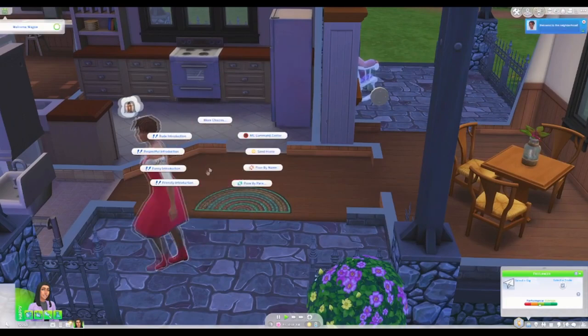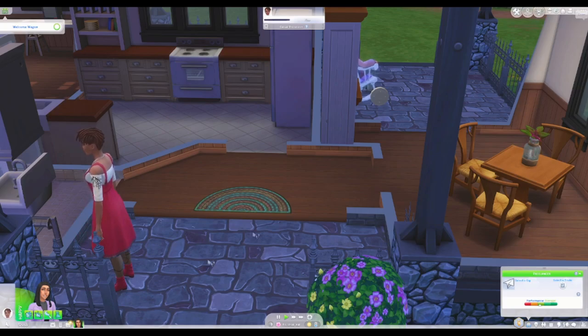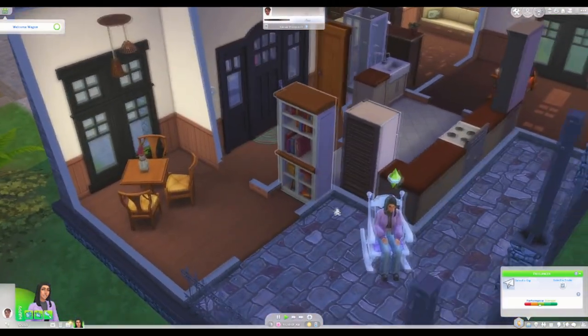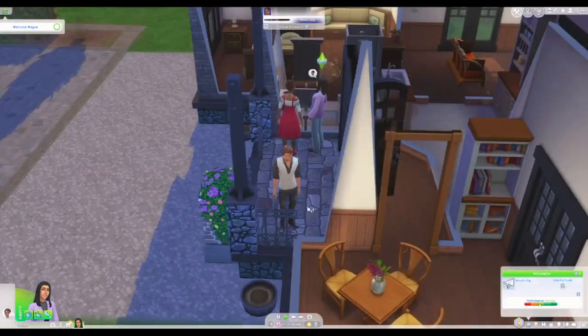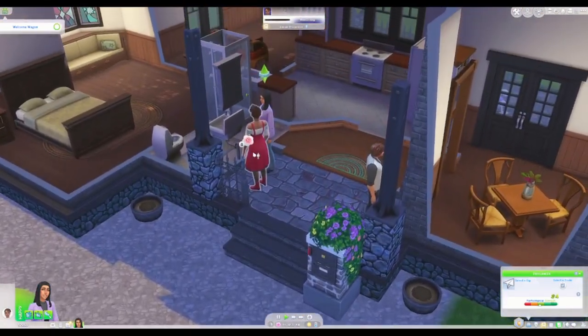It's Grace Anansi! Let's do a friendly introduction. Yeah, let's hang out with the welcome wagon. Let's go introduce ourselves to Grace — Grace, you can get up out of the rocking chair. Go introduce ourselves to Grace, to Daryl Charm, and whoever else.